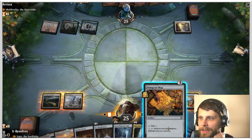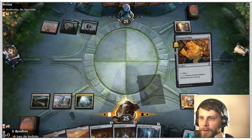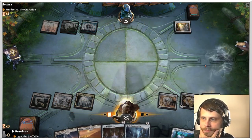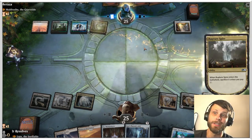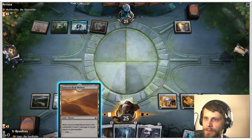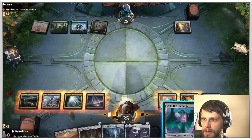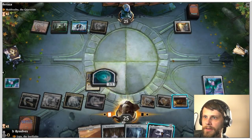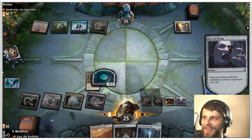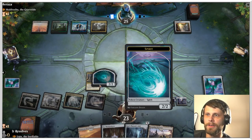They're planning to give Muldrotha hexproof right off the bat with Mirror Shield — very solid indeed. We play the Ratchet Bomb and want to tick it up quickly — this is a way to get rid of the Mirror Shield if needed, though it would kill our Mind Stone too, so we need to be careful. We play another artifact — this becomes essentially free with Ugin — then tap for another counter on the Ratchet Bomb.